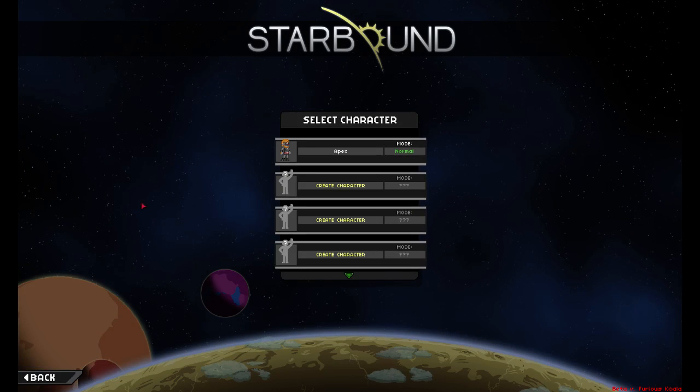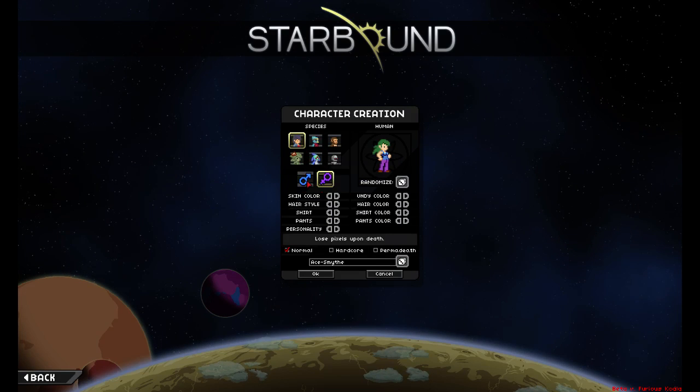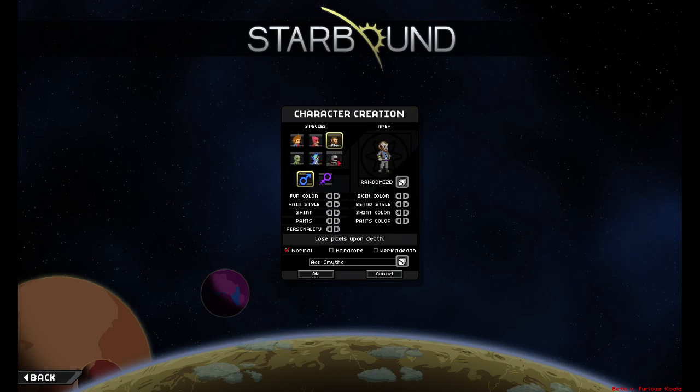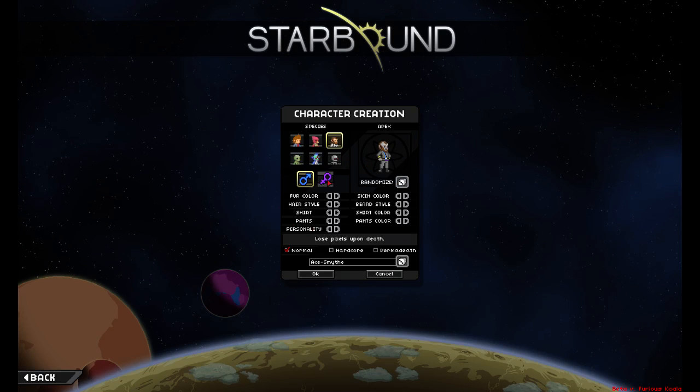Instead of talking too much at the main menu, we'll start creating a character. We do have six character species to choose from, both male and female. I'm not sure at this point if there's any difference in the species you choose. I know they have different racial armor abilities, but I think you can wear other races' armor just fine. I'm going to go with an Apex character because I want their racial armor just in case. I already created a male character so I might as well make a female character this time.